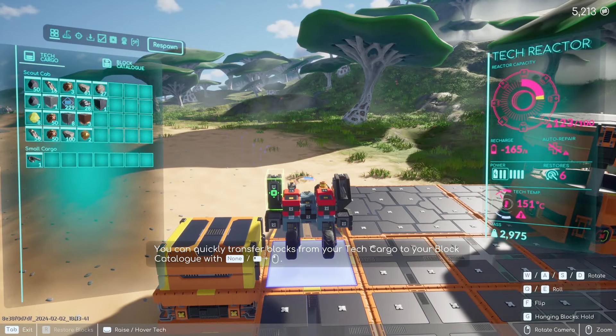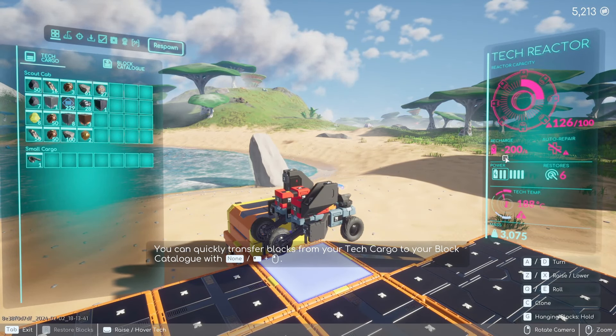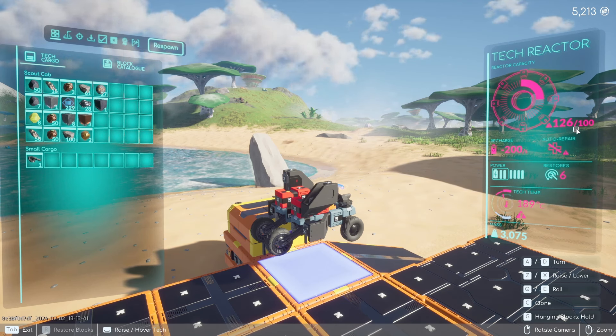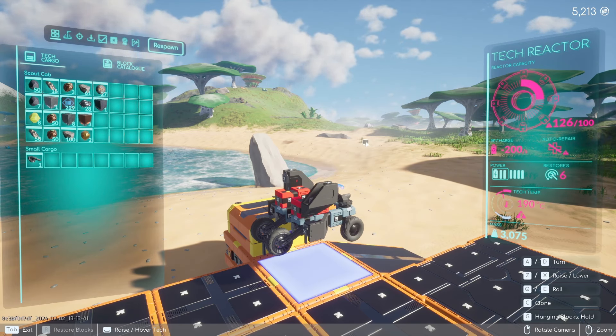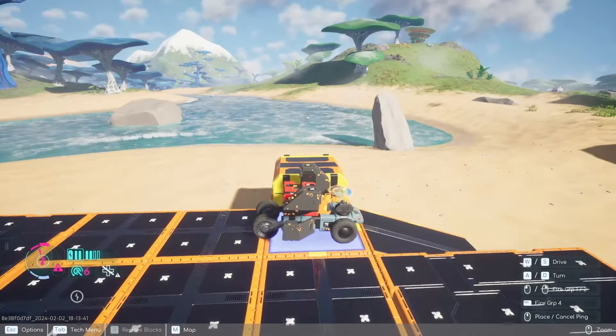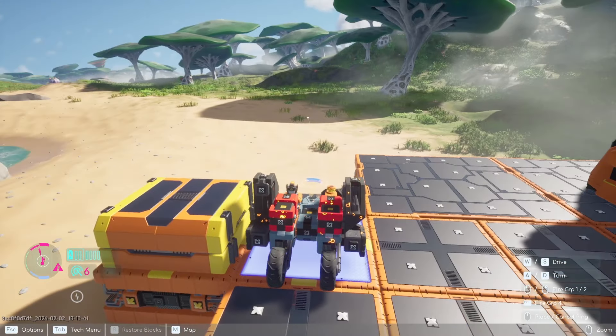Now I am at negative 200 — I am losing charge, not gaining it. My tech is now at 189 degrees. I'm at 126 and I am in the red. If I drop my tech down off the build platform, you can see that because of the heat, my tech is already starting to burn up.